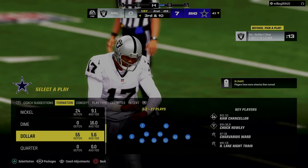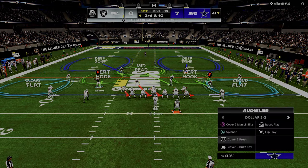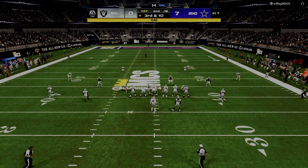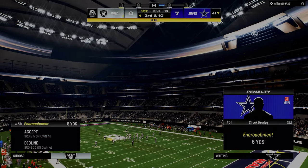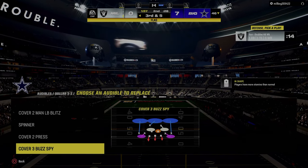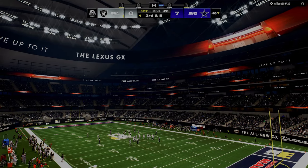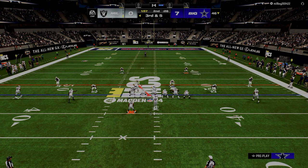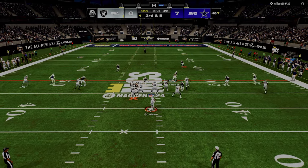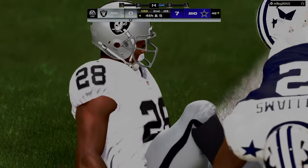Now he's on a third down and ten — an obvious passing down. So what I like to do is put the free safety zone blitz in my audibles so that when I audible to it, there's no tell, there's no pre-snap tell. The other thing is by just playing this defense right here, you give yourself a chance to stop. There's a very specific way that they actually have to beat that coverage — they have to be able to fit the ball in tight windows on the sideline. They have to throw the ball into KOs.